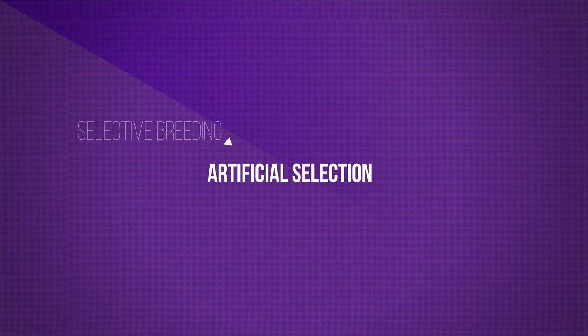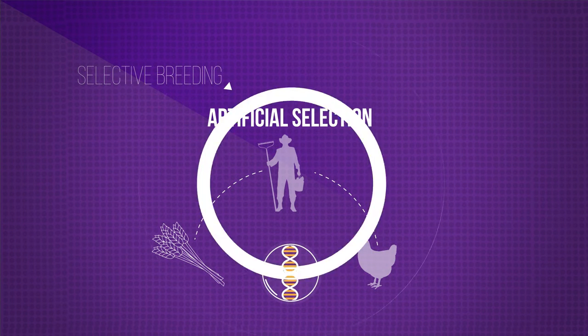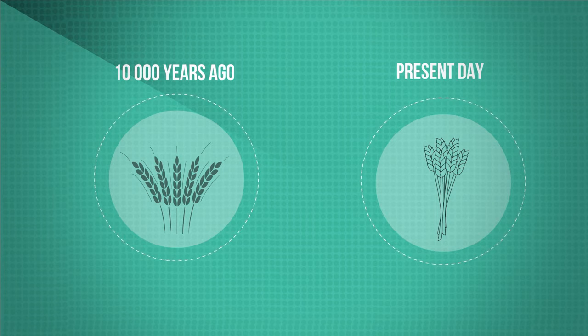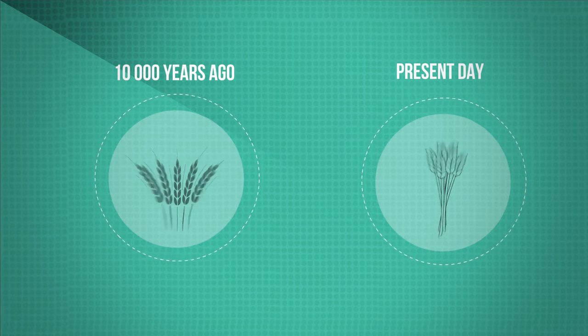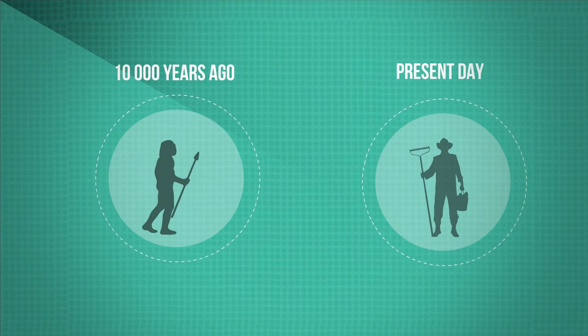Selective breeding is also known as artificial selection. It is a process by which humans breed plants and animals for particular genetic characteristics. We have been doing this for thousands of years, ever since we first bred food crops from wild plants and started domesticating animals about 10,000 years ago. This is when we made the transition from hunter-gatherers to farmers.